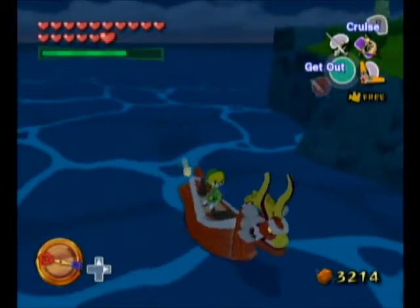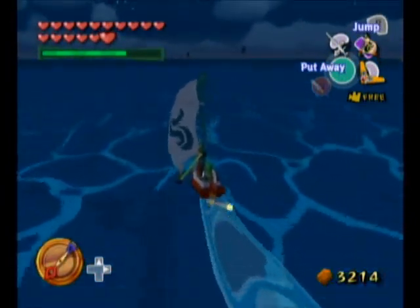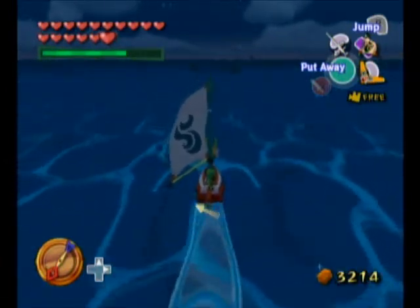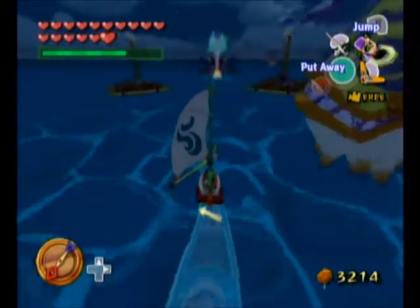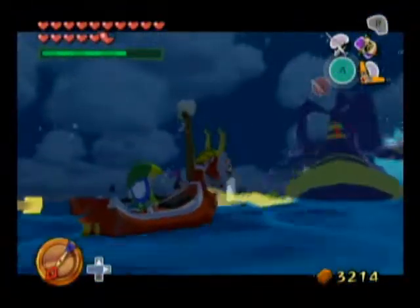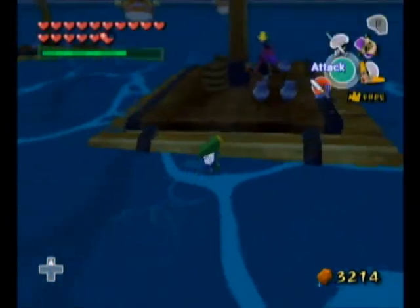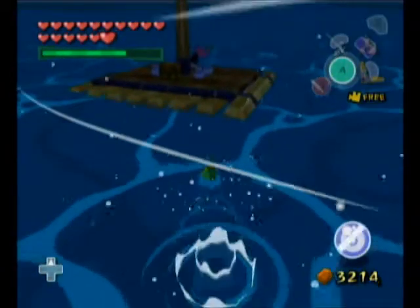Yeah, there's an island to the south of here with a cave in it, so let me look for it. There's a treasure chest on here. Screw you! You can die for that. You guys are a pain in the ass. It's over there, and you get 20 rupees for it, so we'll take it.